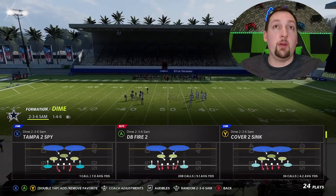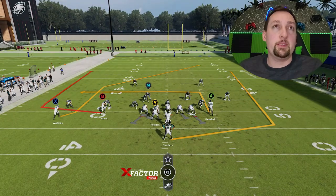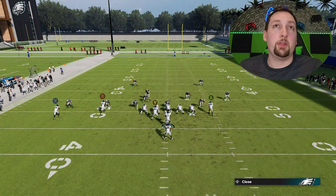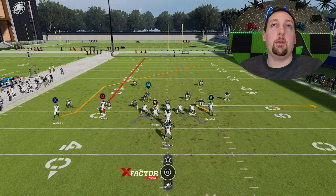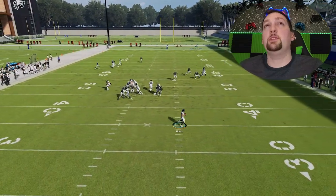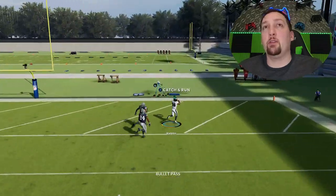We'll go ahead and switch over to cover one man. Against cover one man, you're going to have pretty much the same route that gets open against cover three. Put the B route on a streak, block your running back. Your tight end — you can do whatever you want with it, maybe a little zig route for a check down. The X route is going to play this time, and you can see he's getting across the formation. Cover three, cover one — that's going to be your play. It's also going to be your play against man coverage, cover zero, stuff like that. Very easy one-play touchdown.